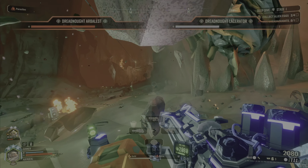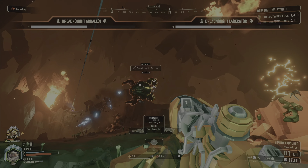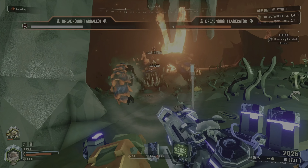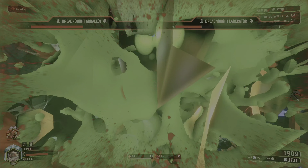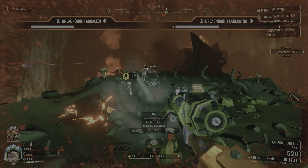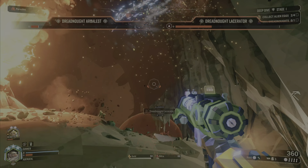This time we got the twins, the Arbalest and the Lacerator. They burrow and go immune. They don't have a shielded stage but they do share health. When one gets low they'll both burrow, and when they pop up they'll still be immune, share their health, and then go back to fighting. If you don't even out the damage it's going to cause problems because one dreadnought will share a lot of health with the other, so you'll be using a lot more ammo than you need. Make sure you're trying to keep that damage even.